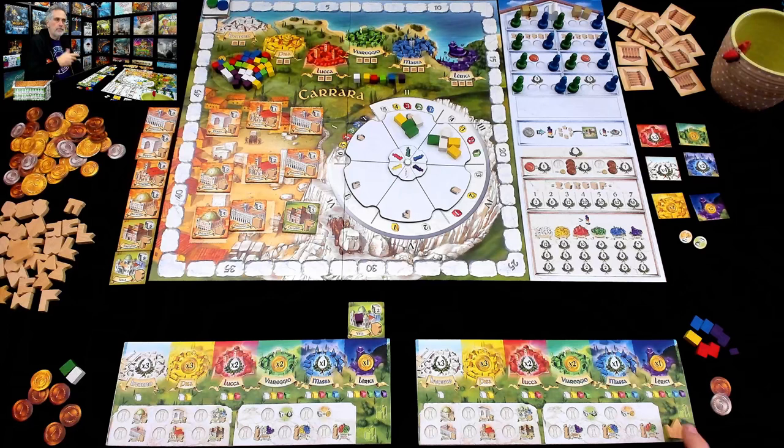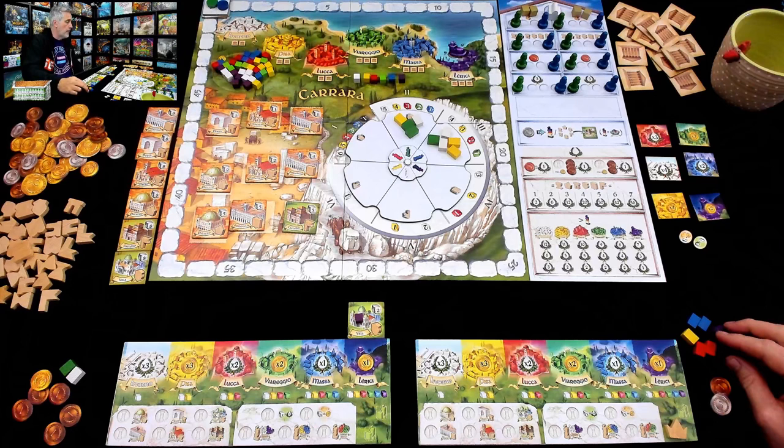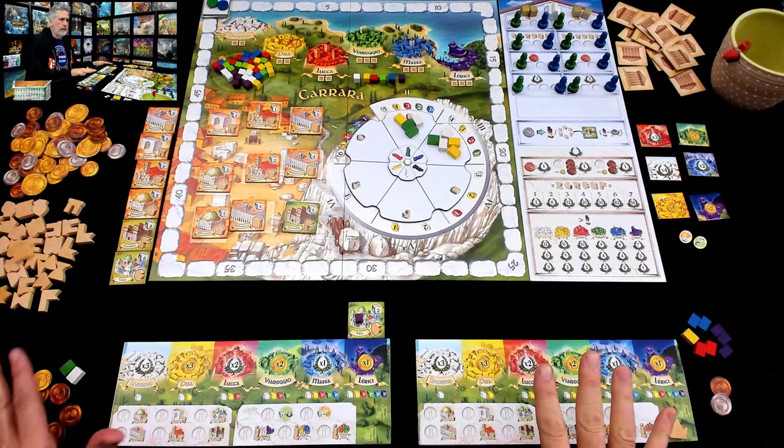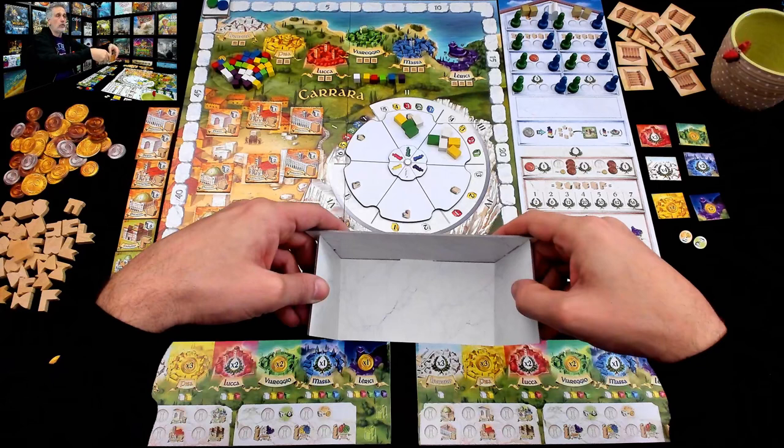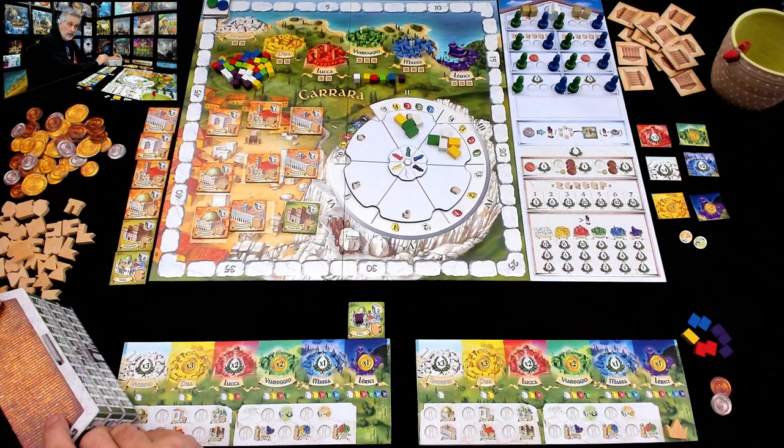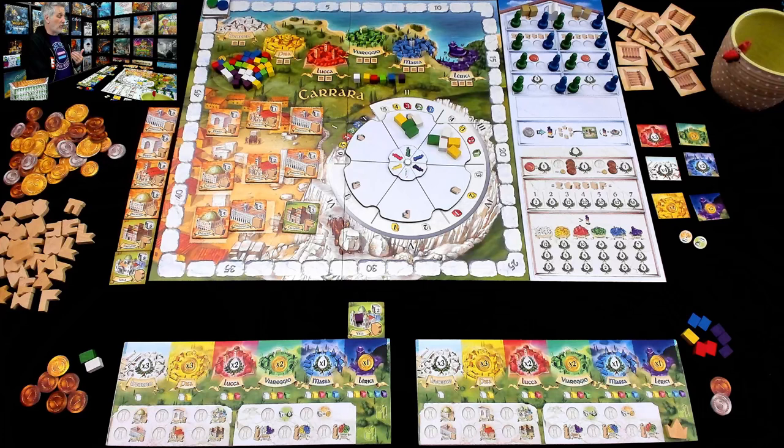She might start building some palaces pretty soon. One thing to bear in mind: everybody's bricks, marble tokens, and money are kept hidden behind these very cool player screens. Jen doesn't know exactly how much money I have or how much stuff I've got. So if she wants to build this cheap palazzo that only takes two stones, she might want to get there sooner rather than later.